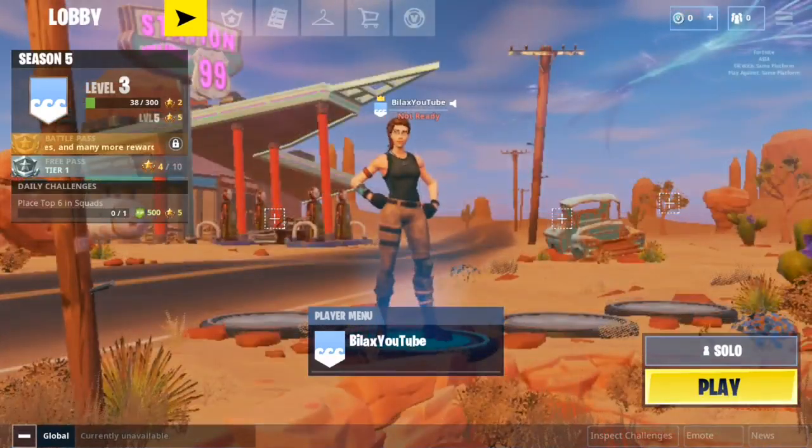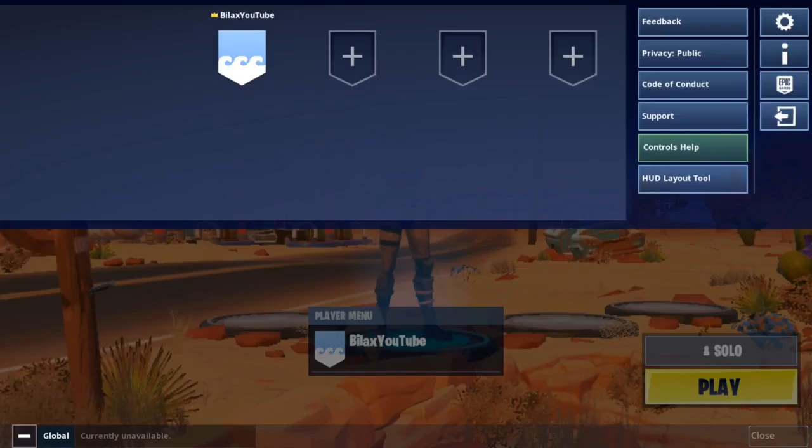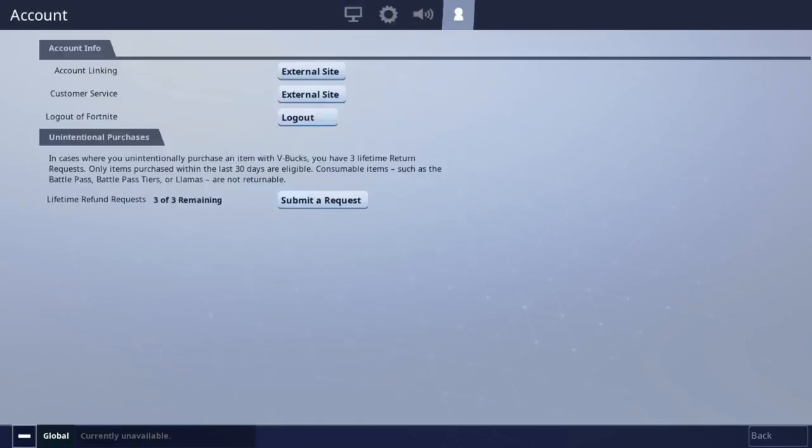I'm on the Samsung S7 and this game runs pretty cool. In settings, you have low, medium, high, and epic. I'm running it at 20 FPS with power mode off. That is basically it.